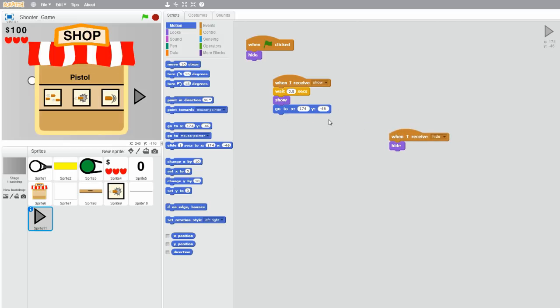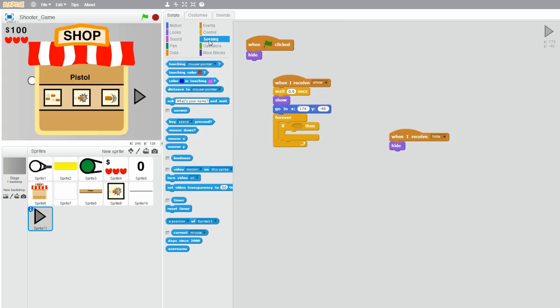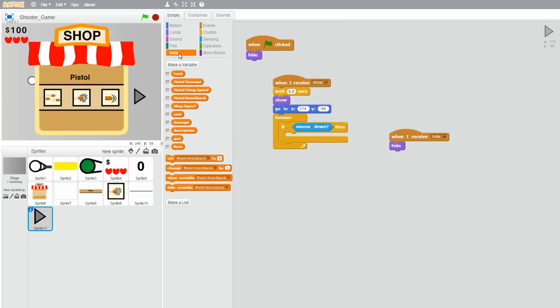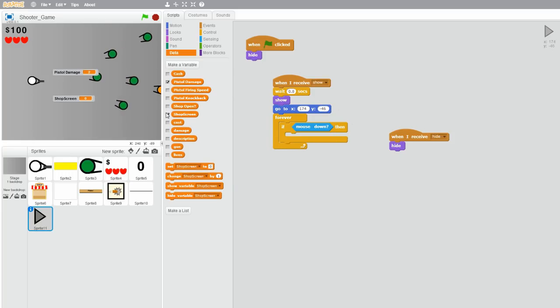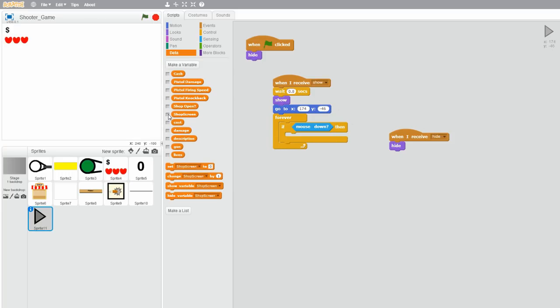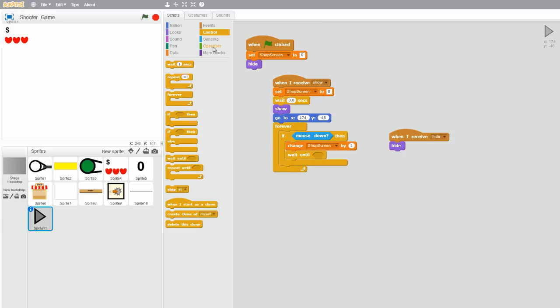Now we want to check if the mouse is down and then perform an action. Let's grab a forever loop and an if statement — if mouse down. Let's change to a different shop screen. Let's create a new variable and name it shop screen. Set that to 0 when the flag is clicked. Also when you receive show, set shop screen. When the mouse is down, we want the upgrades shown to change to machine gun. Change shop screen by 1, then wait until not mouse down.